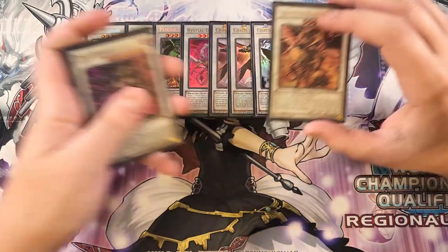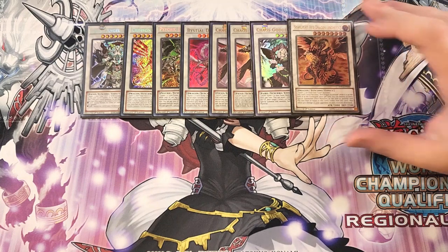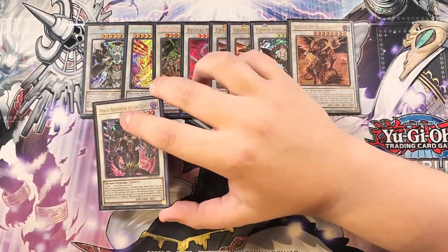We then play a single copy of Scarlight Red Dragon Archfiend. This card is a board wipe and an amazing finisher — it basically clears the field and sets up an OTK against your opponent. I love it as a one-of and you can also tag into it with your copy of Crimson Dragon.